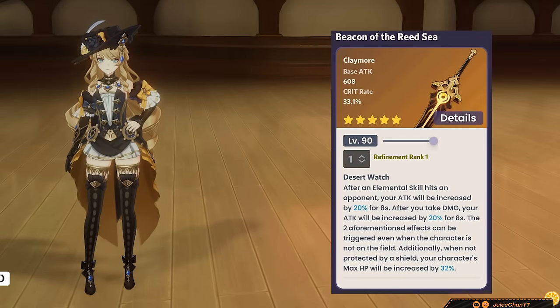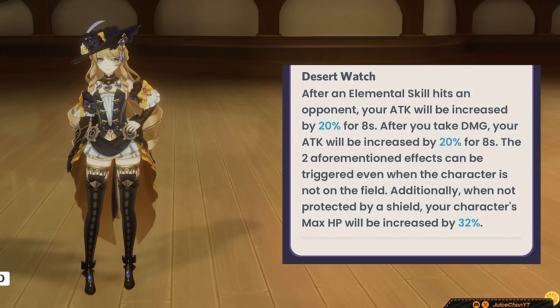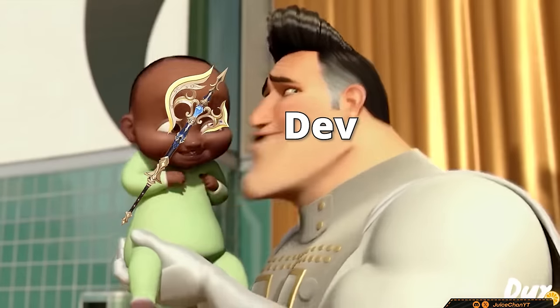R1 Beacon of the Reed Sea is your next best bet — pretty good for claymore users in general, a nice crit stick, and the passive works nicely with Navia. Once again, if you have this, you don't need the signature.